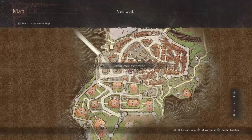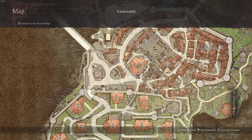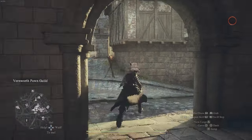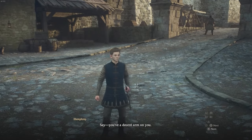Grab an ox cart maybe. But once you do get to Vernworth, go to this exact location. Once you have the quest active, you'll see an NPC will approach you from this location. As soon as you get here, you'll see the NPC will run at you just like this.